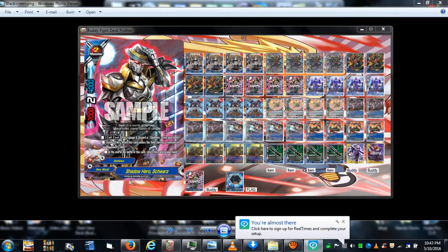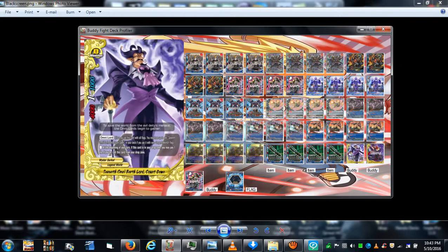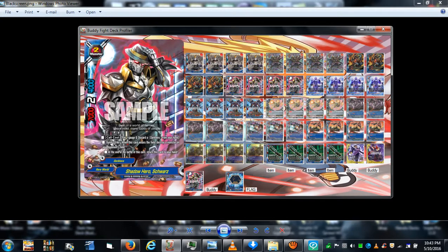With their center open, you can attack your opponent directly. Attack with Combatant Nibbet, then attack with Count Dawn or another monster — that deals two damage. Then you attack with Schwartz to deal two more, for a total of four damage.